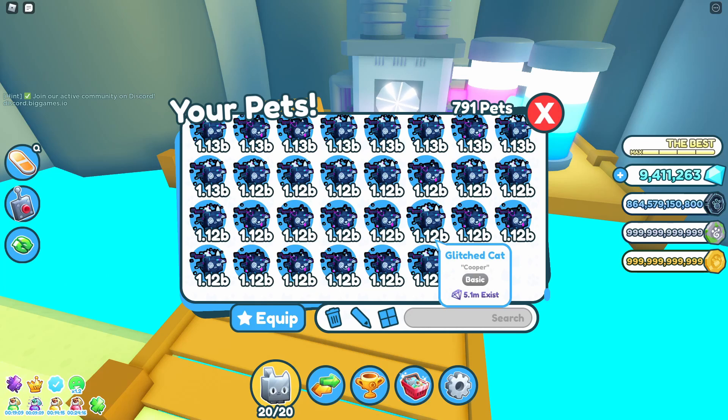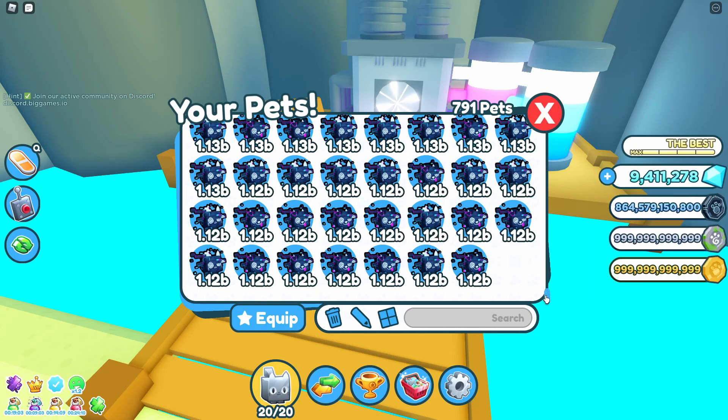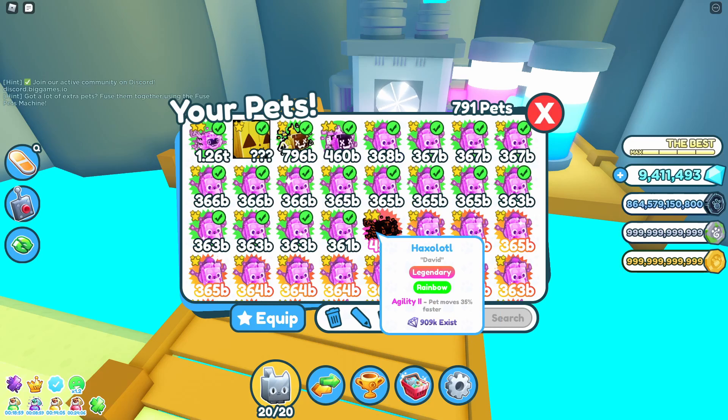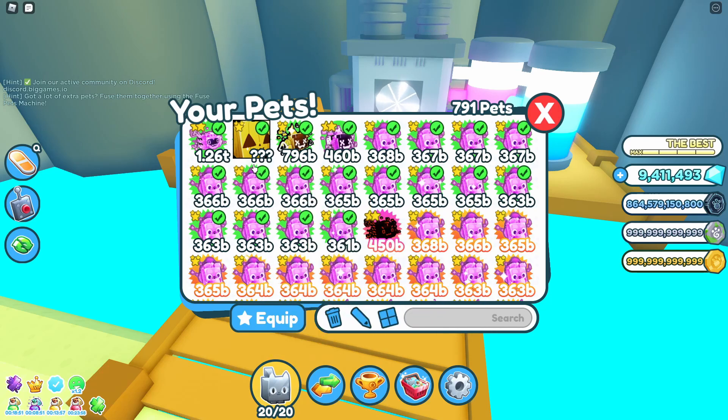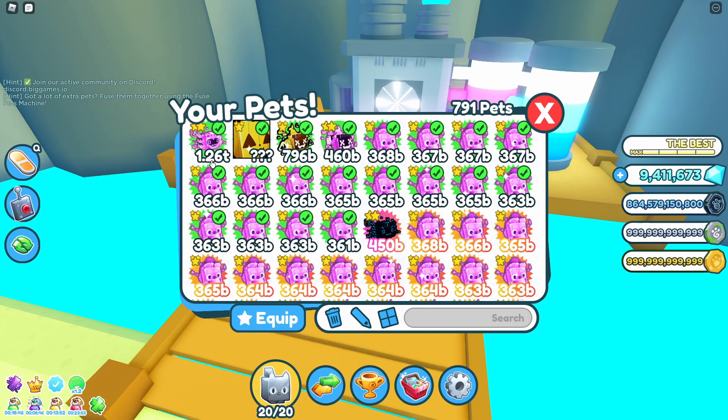We're going to start combining some of these pets now and hopefully find the actual combination I was using to get myself some haxolotl rainbows. Then you can obviously see which ones to use to get some yourselves and hopefully combine them to get a dark matter. A dark matter haxolotl is around 1.26 trillion.